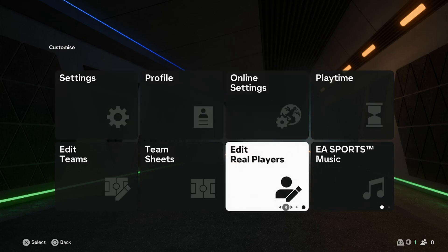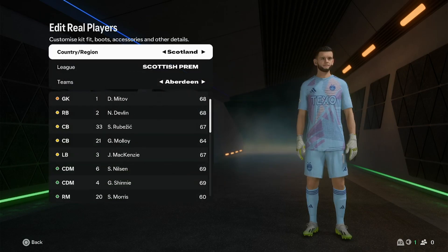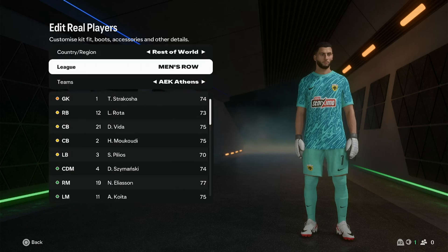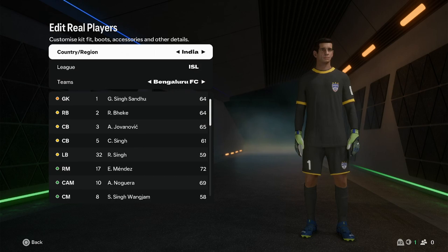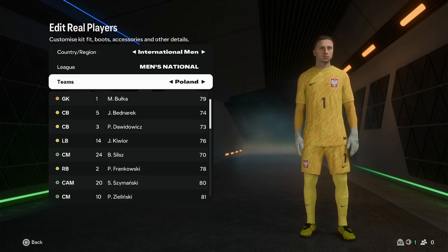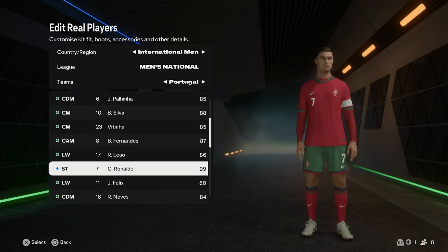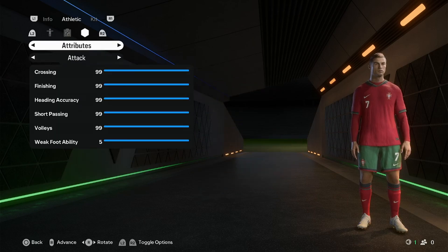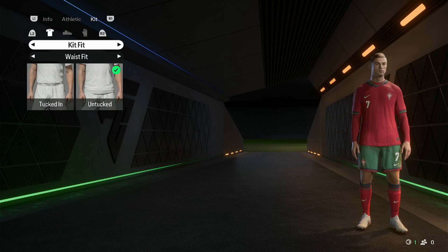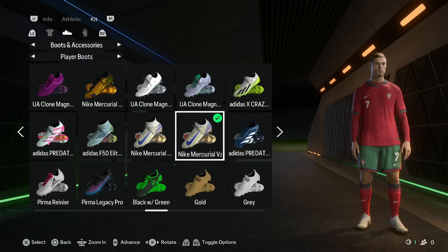We're going to go into settings and then go down to edit real players. Now my favorite player is Ronaldo, so I like to do this every year with Ronaldo for my career modes. I can choose his international or his club team. I'm going to choose Cristiano Ronaldo right here, and then you can change his position, his attributes and stats, as well as his kit — if he wants to wear gloves or if you want to change the boots for the character.